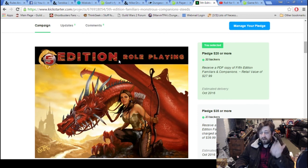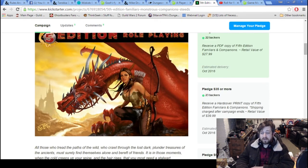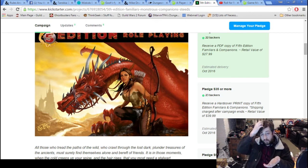$20 gets you the PDF version, normally retailing at $28. $35 gets you a hardcover print copy, normally $39 — saving you $5. I do like having physical books, but I'd want to know how much content is in it before committing. For comparison, Tome of Beasts has 400-plus monsters; if this is comparable, I'd want it in print. Give me a stat block preview — even a portion — so I know what I'm getting.